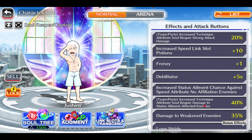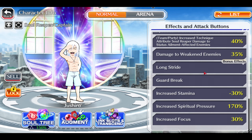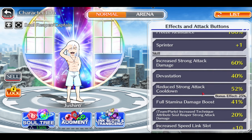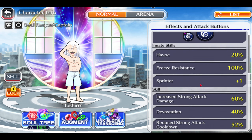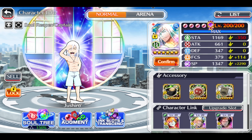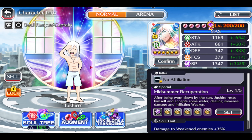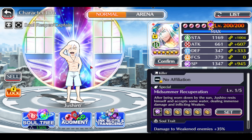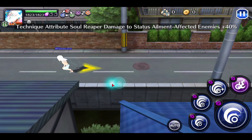Frenzy increased chances, but only against no-affiliation enemies. 40 strong attack damage — and apologies, it's status ailment damage if you're a technique user. We do have the sold rate, the guard break, and we are reflecting weakening — that's it mainly. But this unit is so fun, it's better than you think. It's actually a good unit.